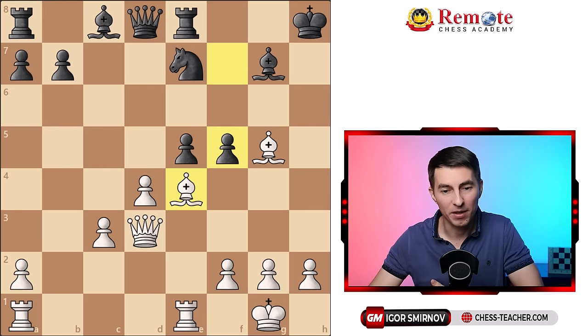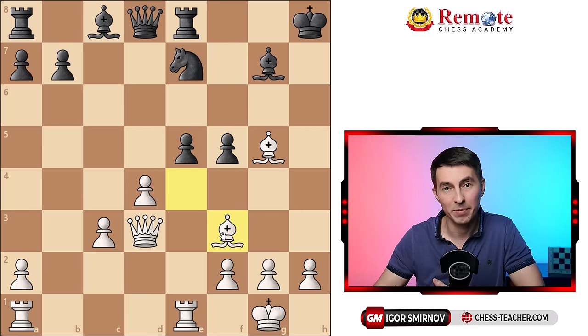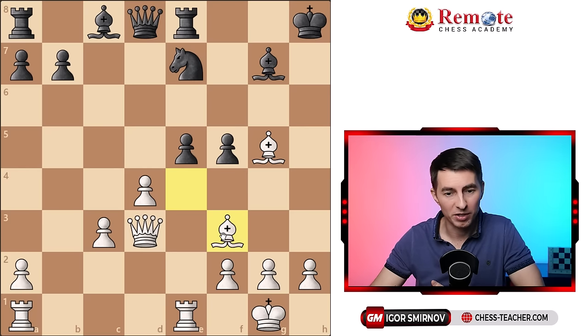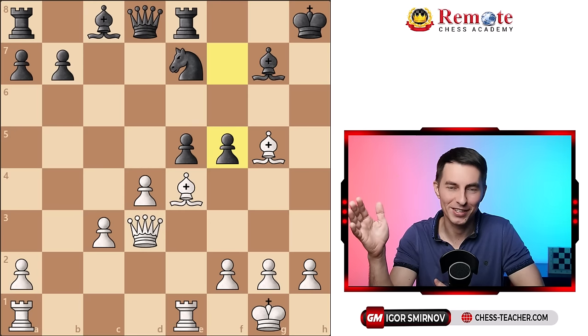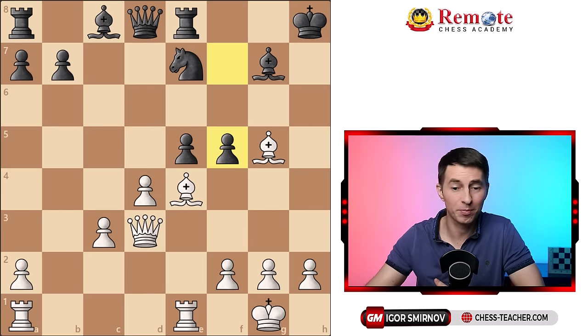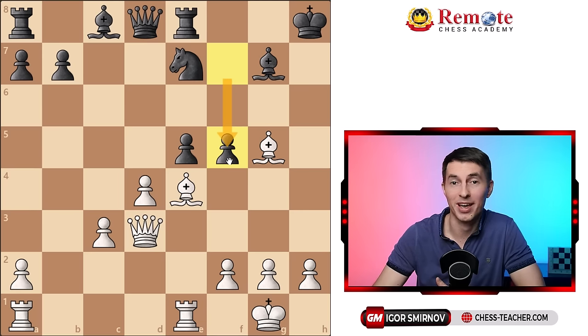After f5, the usual reaction of people when attacked is to retreat or defend — black goes f5, so let's drop the bishop back. However, that's a passive move and that's not what we want. Black also might push forward and double attack, so it feels unpleasant for white. But more importantly, I want to push through with my original idea: play moves that attack something on my opponent's half of the board. Even if my opponent attacks me, I first check if I have any attacking moves, which in this case would be a counterattack.